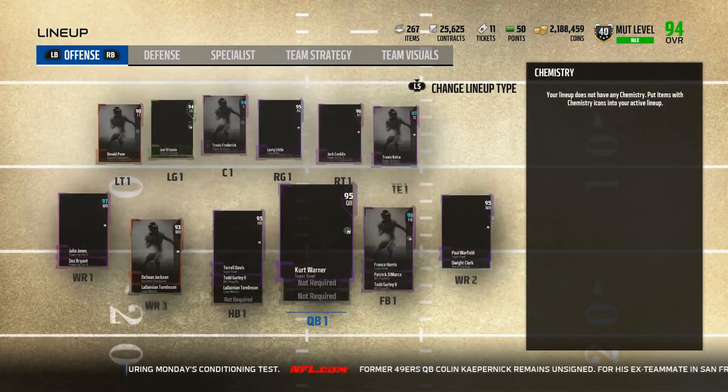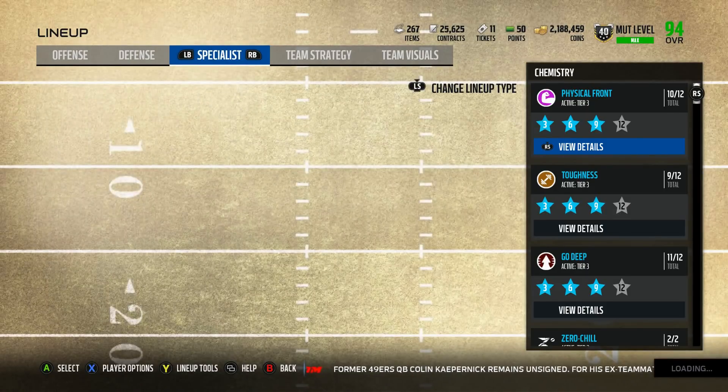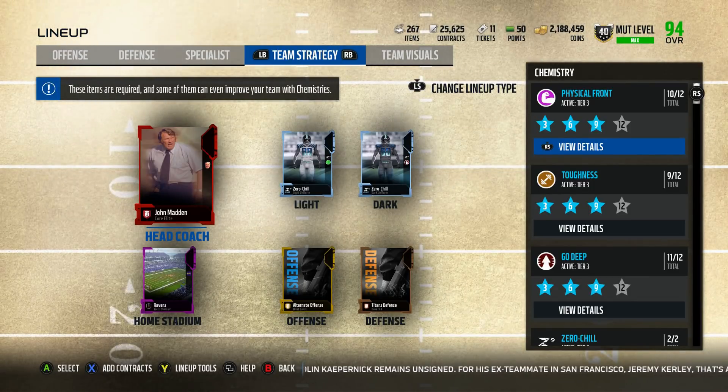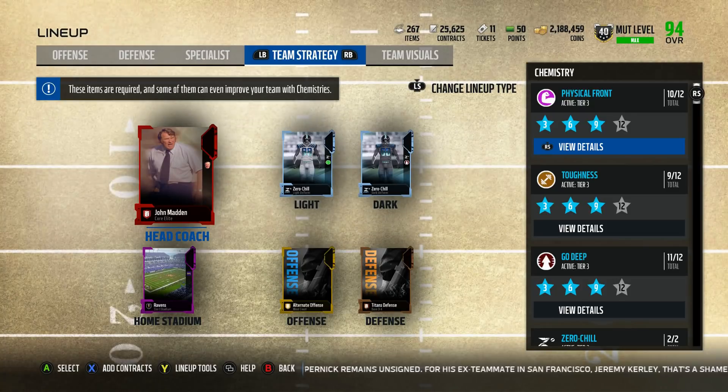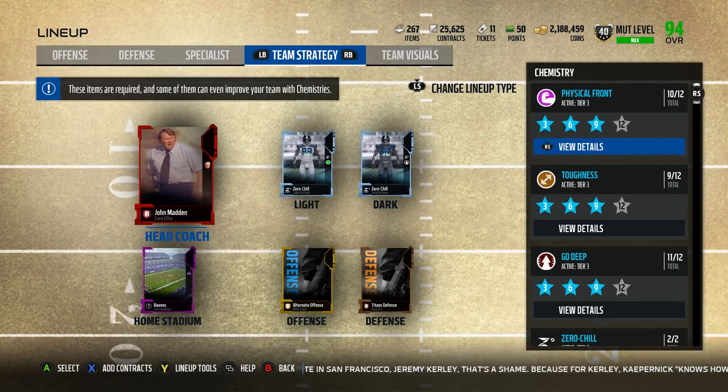I mean, a lot of good fixes today. One of my favorites, again, was that sideline catch animation — when you possession catch, now you won't just catch it and then land out of bounds while still trying to toe-tap. They fixed that. They fixed the Gunslinger issue where instead of throwing bullet passes, you would throw touch passes. Fixed the ball carrier broken animations and stuff like that. So they did a lot of good stuff today.